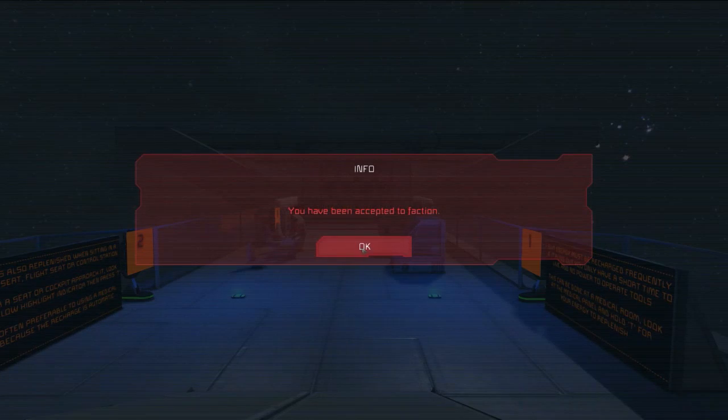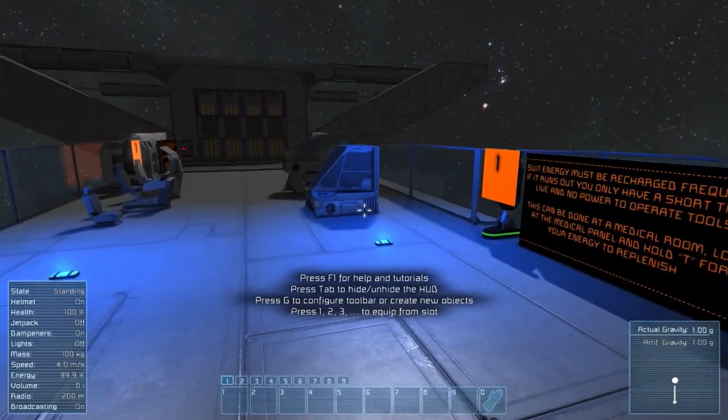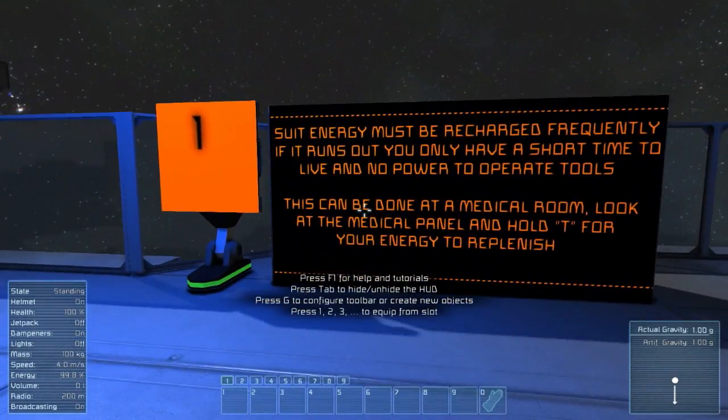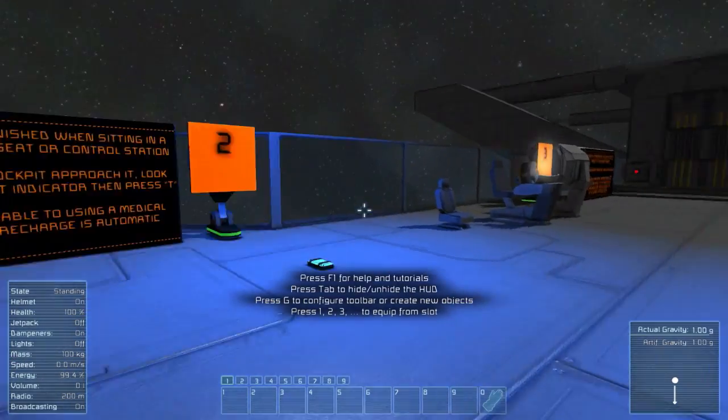Start by respawning in our medical room and popping out of our chamber. Suit energy must be recharged frequently - if it runs out, you only have a short time to live and no power to operate tools. This can be done at a medical room: look at the medical panel and hold T for your energy to replenish.